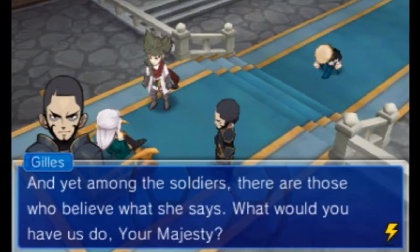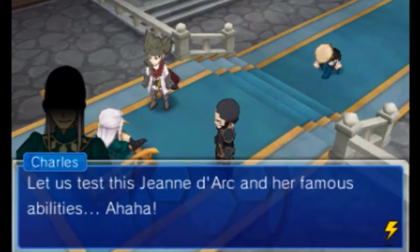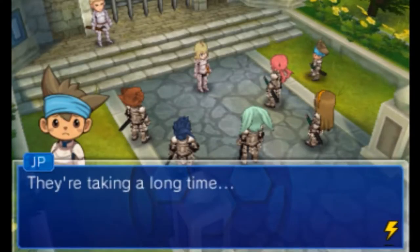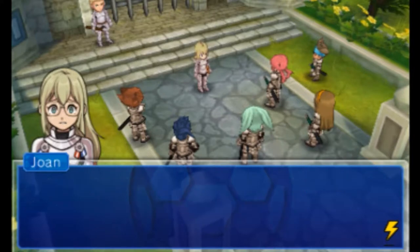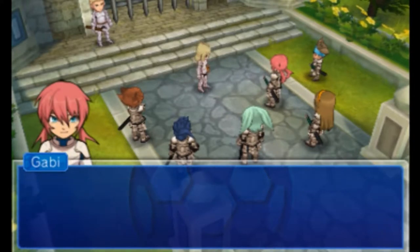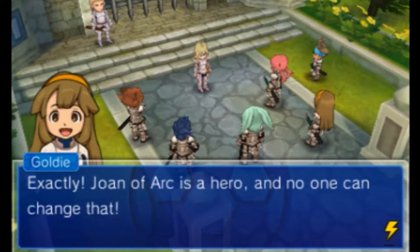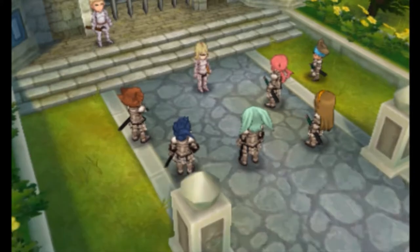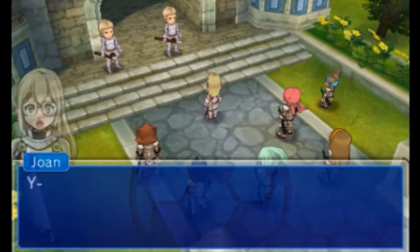Among all the soldiers, there are souls who believe what she says. The court decides to test Jeanne d'Arc and her famous abilities. Meanwhile, the team waits outside. 'I knew they wouldn't believe me,' says Jeanne, 'and we need those reinforcements in Orléans right now.' Gabby reassures her: 'Doubting yourself won't help. Jeanne d'Arc has to save France — that's how history goes.' Then a messenger arrives: His Majesty the prince sends for you.